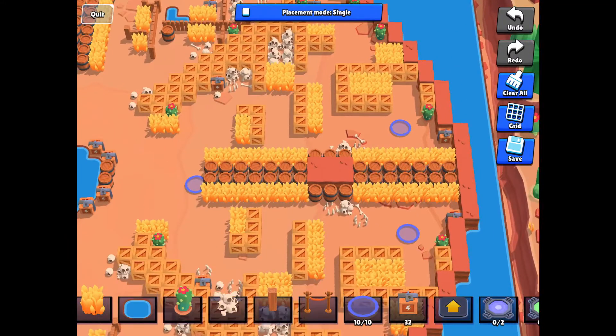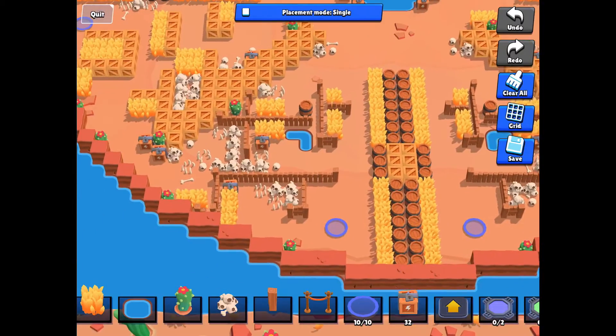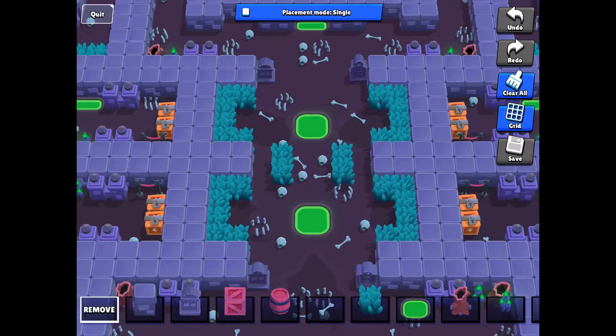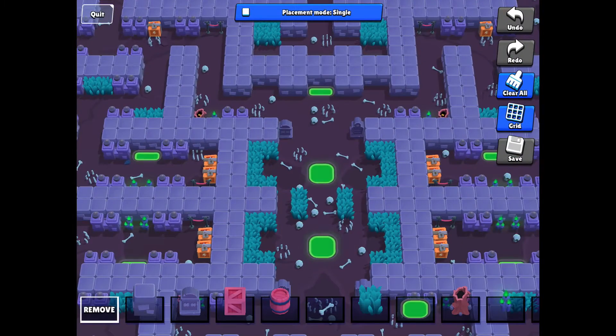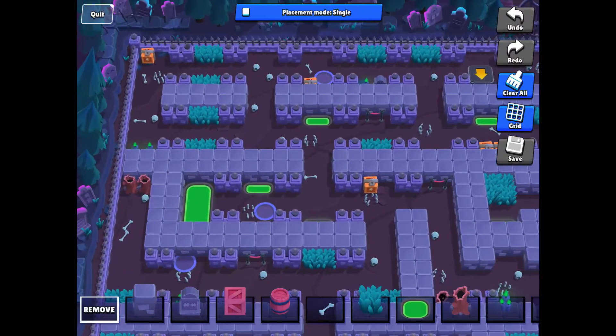As the smoke comes in, it'll get smaller and smaller, so people will be forced to fight each other and they can't hide in the bushes forever. This next map I made is called Dungeon Crawler. There are lots of walls around here — it's almost like a maze.